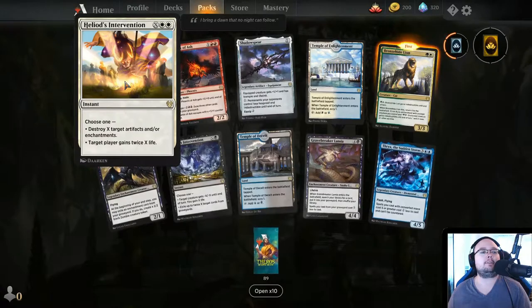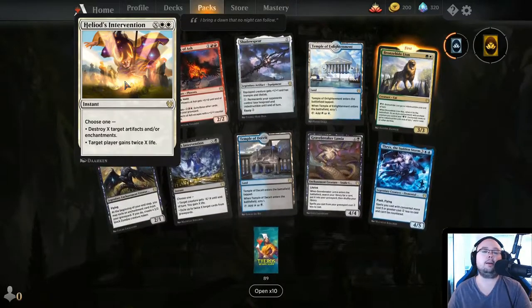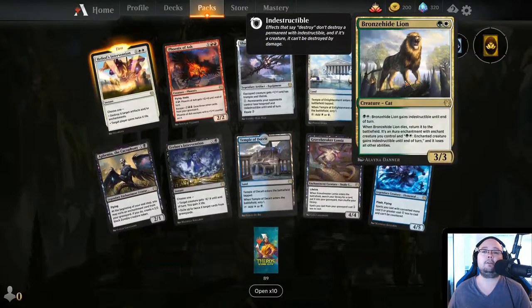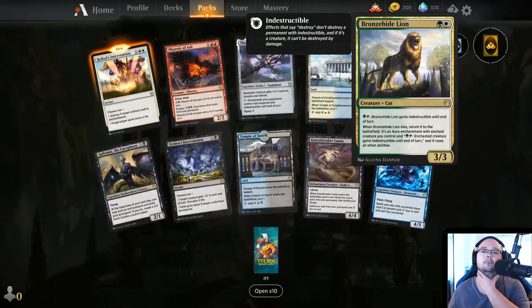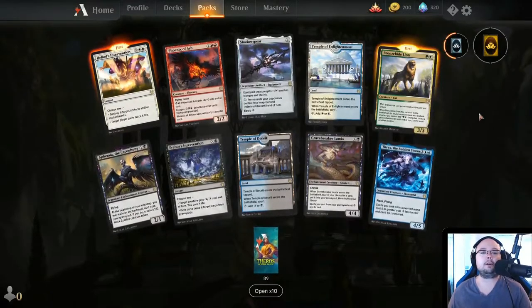Heliod's Intervention — 2 mana and X, choose one: destroy X target artifacts and/or enchantments; or target player gains X life. This is super good with Ajani — the Ajani where if you have 15 more health than your starting value for 0 mana you destroy everything. Bronze Hide Lion — 2 mana, green and white, 3/3. For 2 mana, it gains Indestructible until end of turn, and when it dies, return it to the battlefield as an aura enchantment that gives that ability to another creature. I like it — really cool.